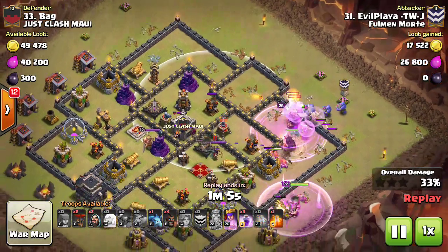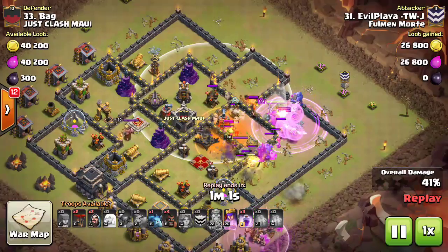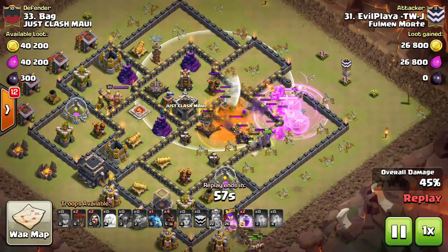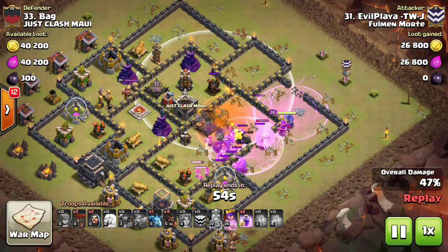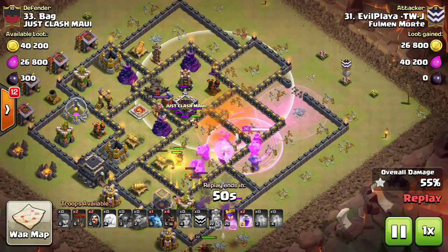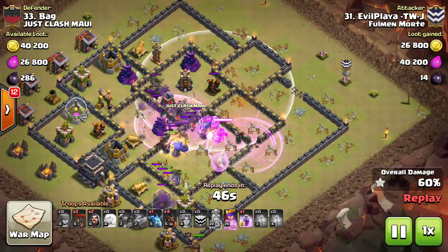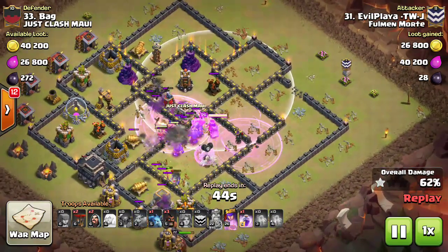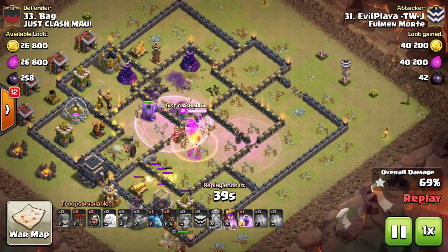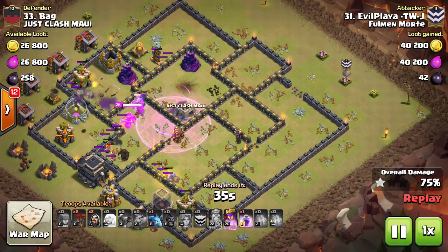Right here you can see he has rages down on the core of the base so that the bowlers and the heroes step up. He uses the Barb King to push the heroes, bowlers, and Valkyries into the core of the base by taking out all the trash down there. Once those bowlers get in the core of the base, the Pekka and the Valkyries will tank for the core of the base, and the healers will keep them up — especially under the rage — and the bowlers will stand back with the queen and start gutting the core of the base.